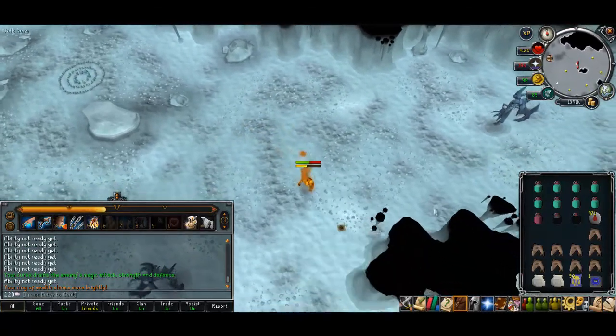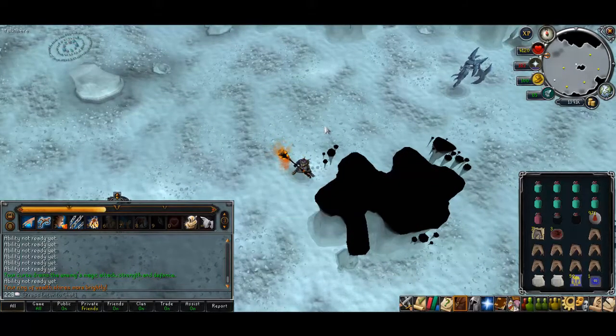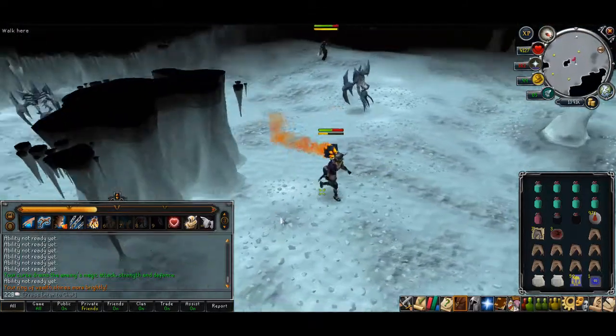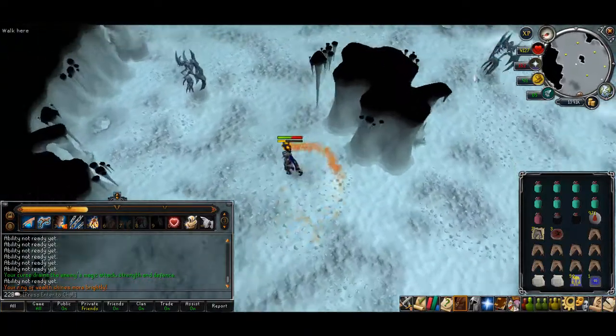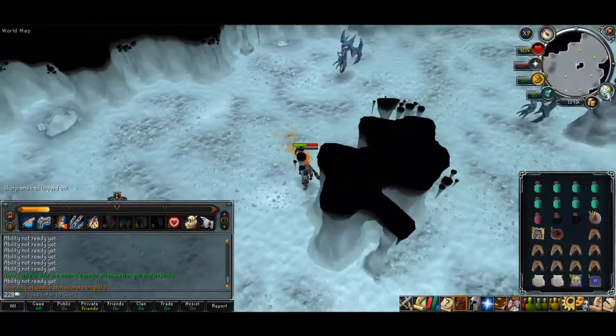I got the kill. You can turn off your prayer if you need to. That's basically how you kill Glacors — it's not that hard. You just need to know where to lure them. I suggest the eastern spot over here near this rock. I'll show you on the map where it is.